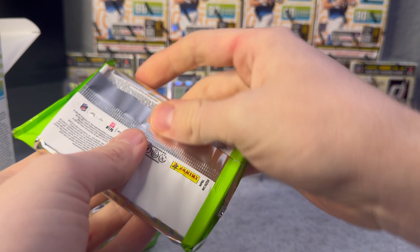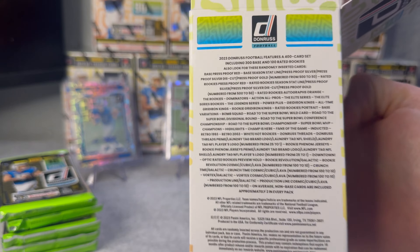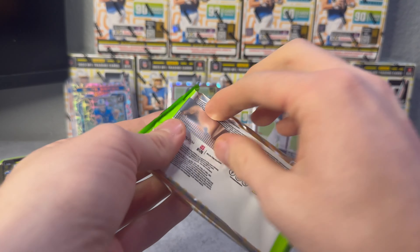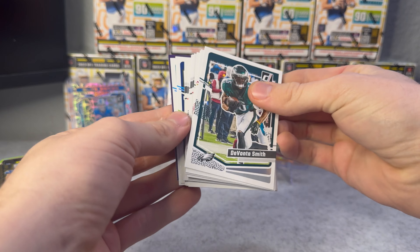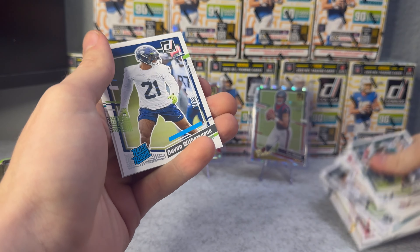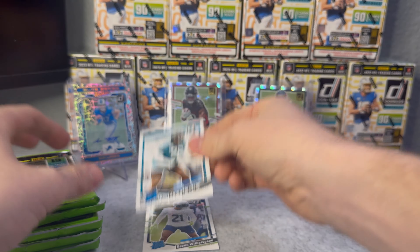First box - I'm going to just pull until I hit a downtown or I'm out of boxes. If you want to see what's in these boxes you can go ahead and pause it. There's a lot of good cards but I just want the downtown, that's it. We want the rated rookies, we want the good stuff, all the juice. Devin Witherspoon - first rated rookie. Antoine Harrison.